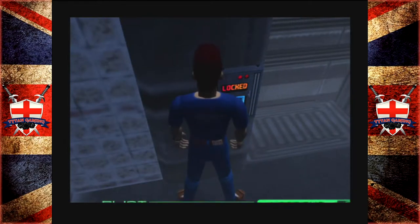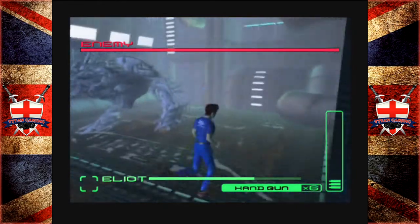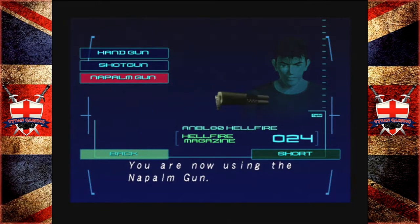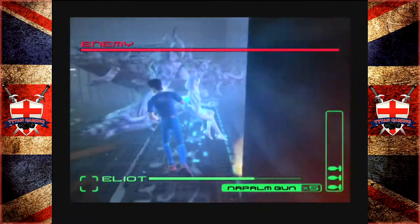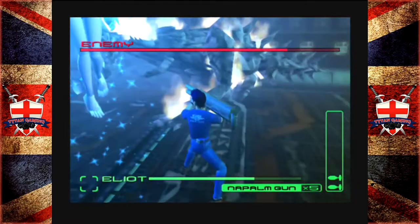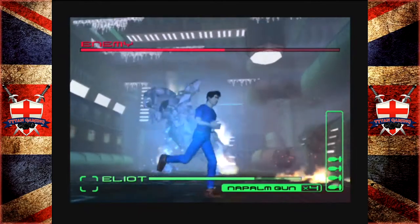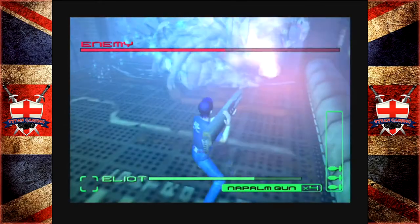There was definitely a lack of polish, which is a big thing with a lot of Dreamcast games. They look fantastic but there was a huge lack of polish in a lot of them, which would have been sorted with time - launch games generally are not perfect. First boss! Napalm gun - this is an ice beast, like an ice T-Rex. Look at the animation on the guns as well - when we fire the rocket, see the back of the launcher open up and eject the shell. It's actually really cool.